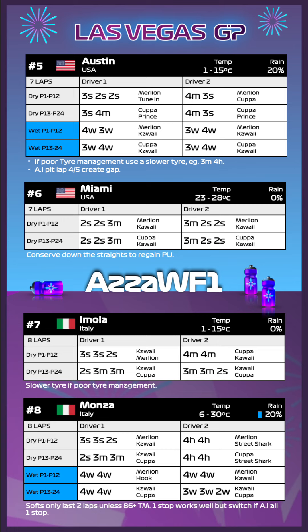Race six takes us to Miami. There are two strategies to follow: 2-soft 2-soft 3-medium and a 3-medium 2-soft 2-soft. We've got Merlin and Kawaii from the front and Kupa and Kawaii from the back. Conserve down the two big straights in Miami as hard as you can, so you've got the power unit to attack through the corners.